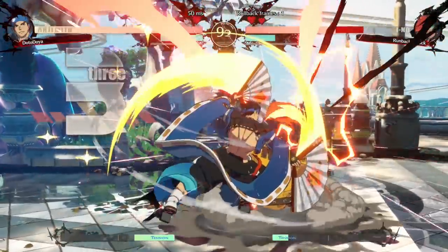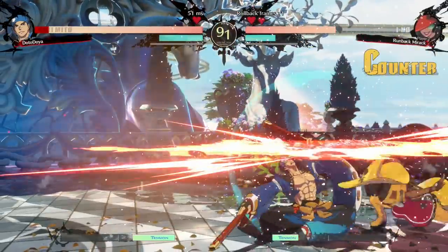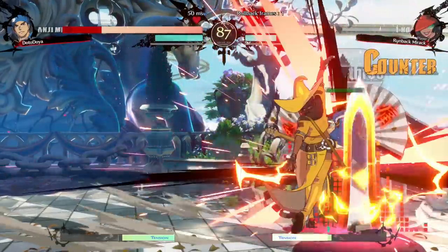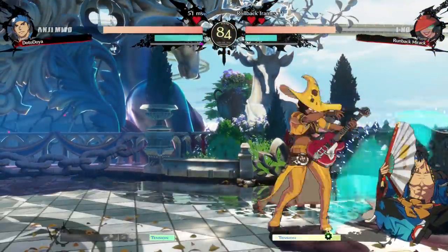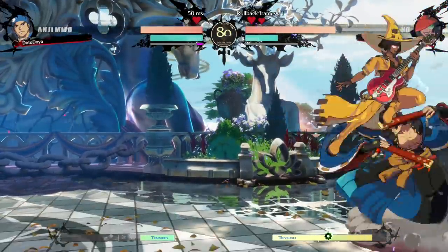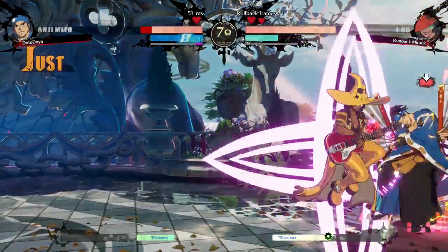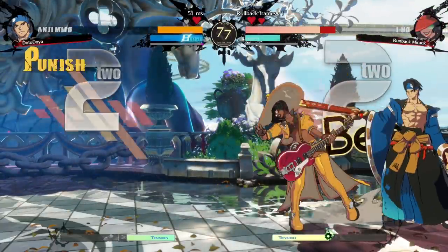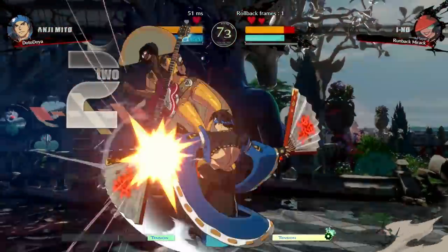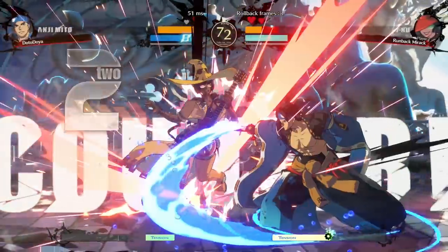Oh I dropped it. Do I have my burst? Burst there would have been great, unfortunately we didn't have it, so we're going to take some pretty big damage here. Block, oh come on. This is insane, look at the pressure. What do we do here? Fujin, Fujin, just Fujin till you win.